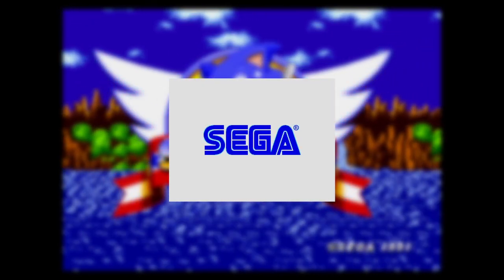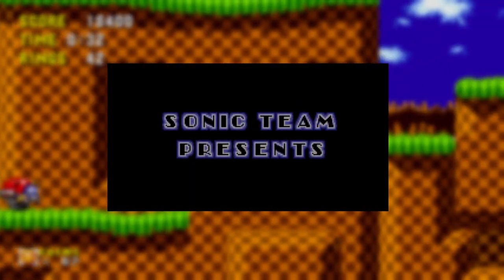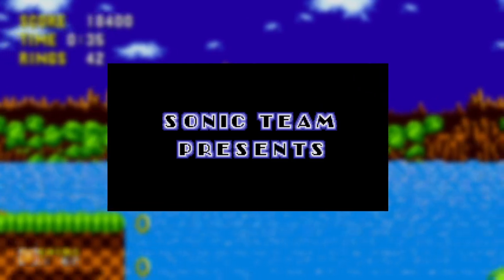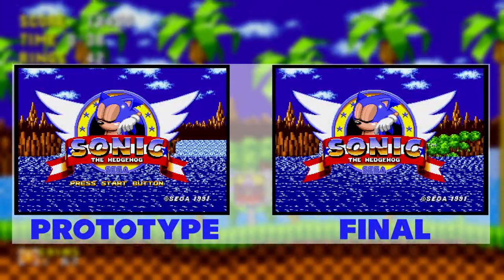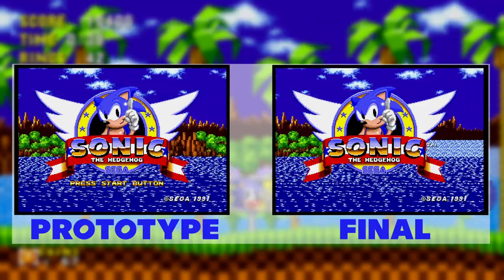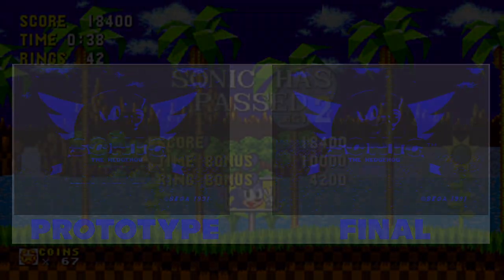The first difference we may notice when booting the game is that the game is missing the iconic SEGA chant that we've all come to know and love. Instead, this prototype uses the standard SEGA logo introduction. It's also missing the Sonic Team Presents screen. Interestingly, when implementing this screen, they accidentally introduced a bug that would cause the press start button text to not show up on the title screen, but it is present and working here in this prototype.